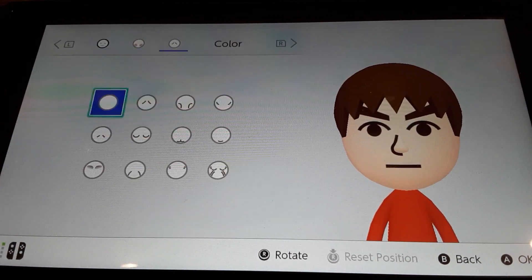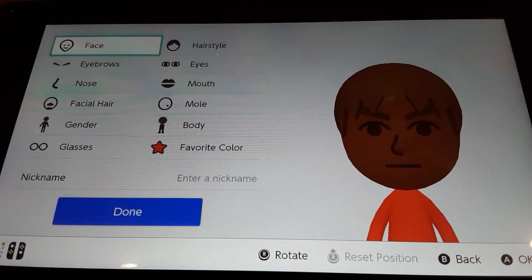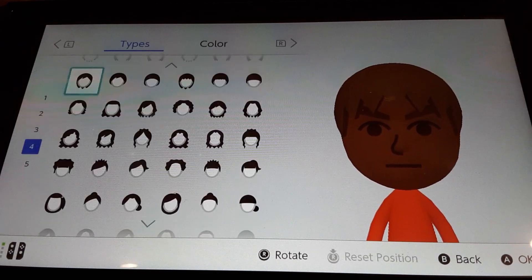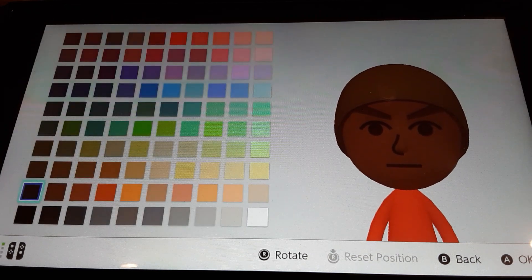Choose the round head. For skin color, choose this one. For hairstyle, go all the way down and choose this one — this is going to act as his bandana that he wears on his head. Go to colors and choose this one.